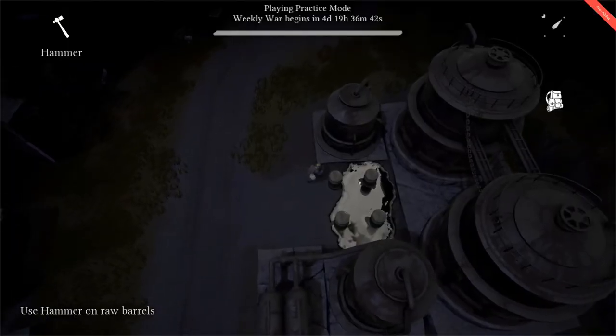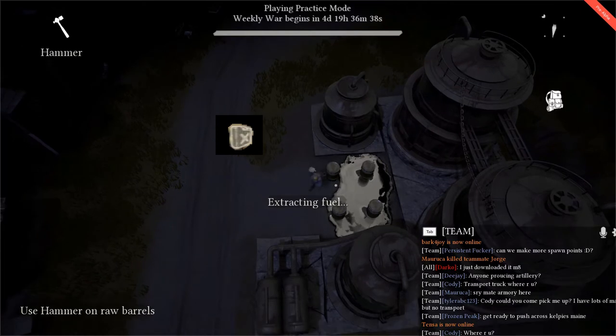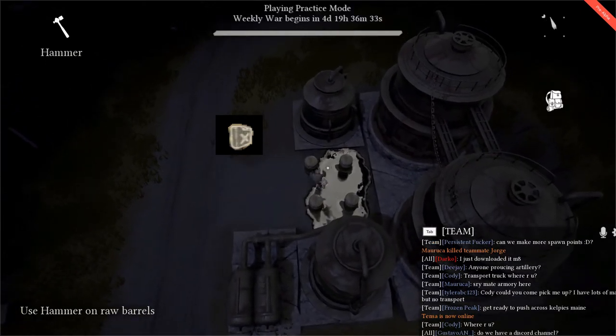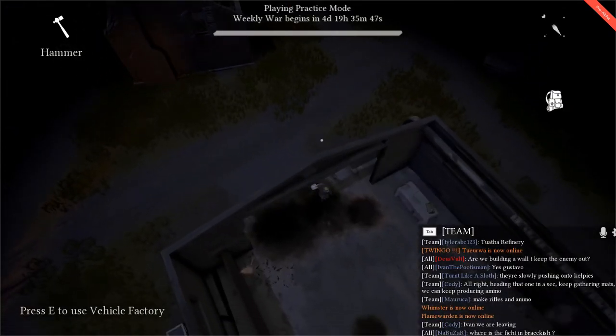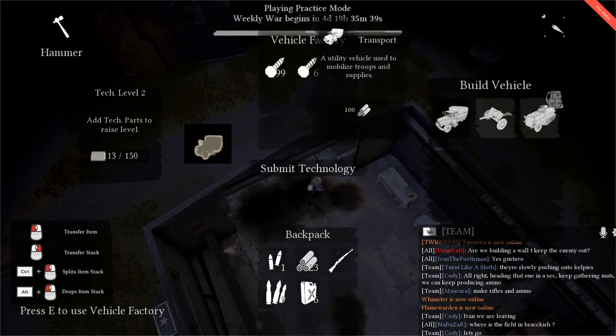Before you can drive a truck, you'll need oil, represented as a gas can on the map. To collect oil, equip your hammer and left click repeatedly on one of the four oil barrels until you have as much as you need. With both materials and oil you're ready to build a vehicle. Go to the motor pool, represented as a truck on the map, push E to enter the inventory, and place materials inside.